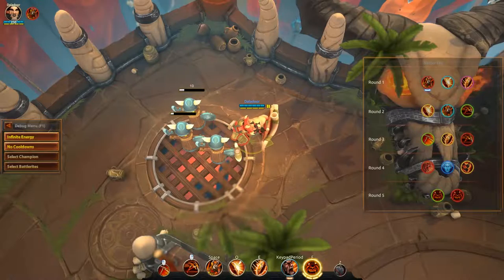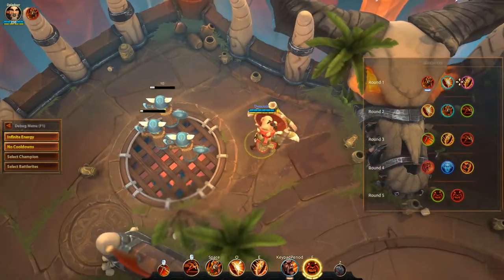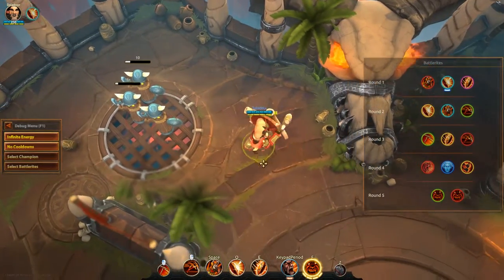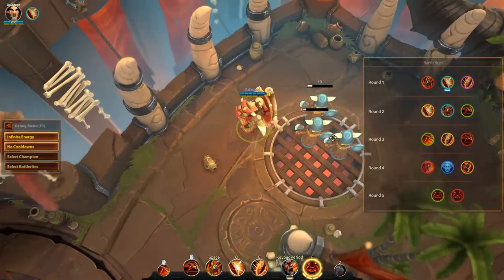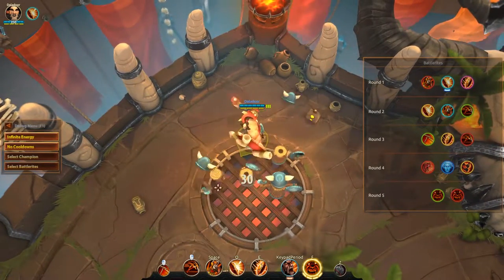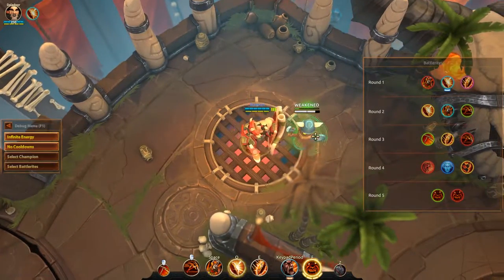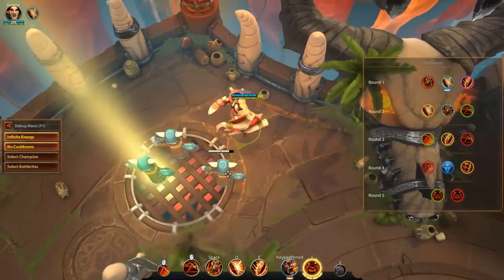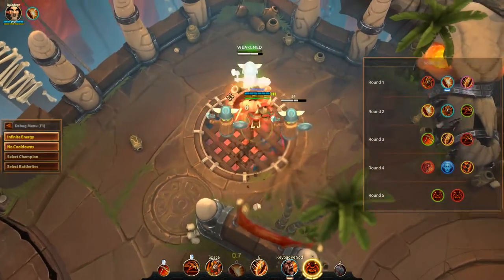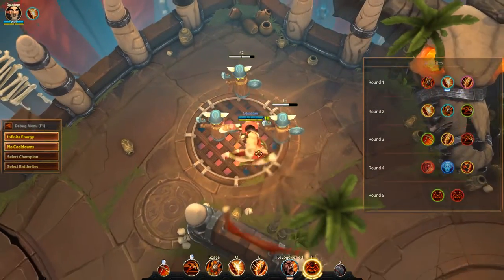The second Battle Rite of round 1 is called Shield Bash. It modifies your Bulwark to allow you to recast it, doing a Shield Bash that deals 8 damage and inflicts a 50% weakened debuff lasting 2 seconds. The weakened debuff reduces the target's healing and damage output by 50%. This is excellent against healers or melee opponents. If your opponent refuses to strike you, you can cancel your Bulwark and move into a Shield Bash.